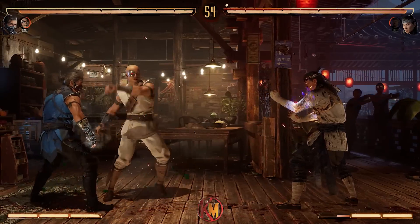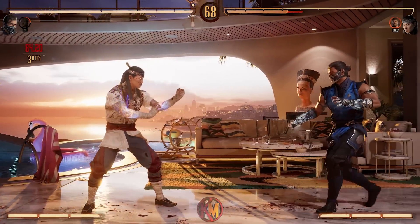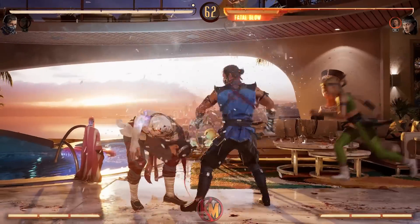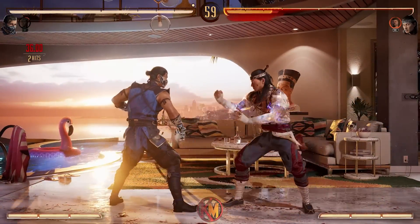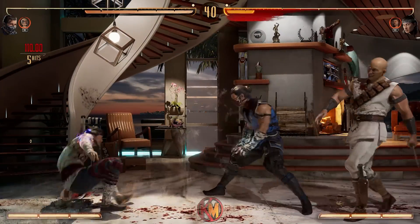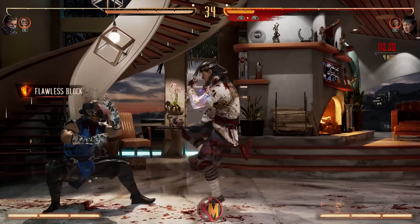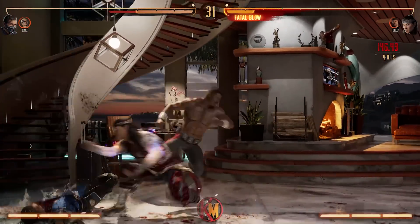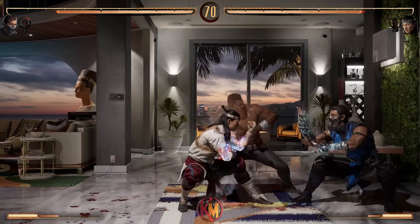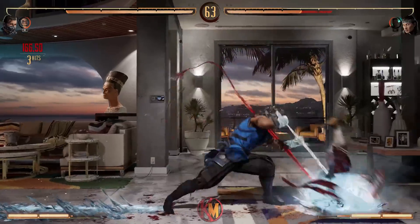Cameos are their own separate resource. Next to your character icon, you will notice the Cameo Fighter is right next to it, with an indicator showing how much Cameo meter you have access to. Performing a Cameo attack will spend half of this meter, and the meter will regenerate on its own after the move is performed. This means at round start the player has access to two Cameo attacks before waiting for the meter to recharge. However, the moment half of the bar is full another Cameo can be used, so the bar doesn't have to be totally full before you have access again. The recharge timer is pretty generous, making it clear the idea is to use Cameos often.